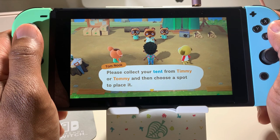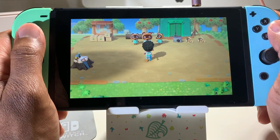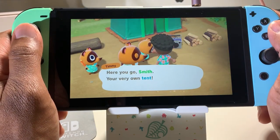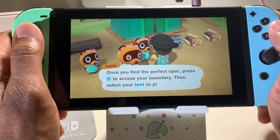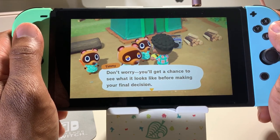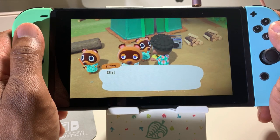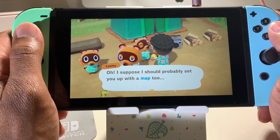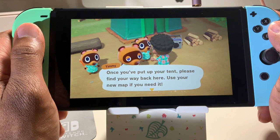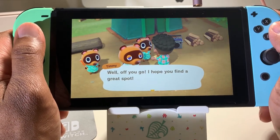Please collect your tent from Timmy or Tommy and then choose a spot to place it. 'Here you go Smith — your very own tent.' Once you find the perfect spot, press X to access your inventory and place it. You'll want a little breathing room, so take your time. Oh, I suppose I should set you up with a map too. Once you put up your tent, find your way back here using the map if you need it.